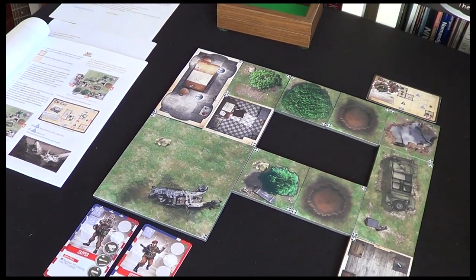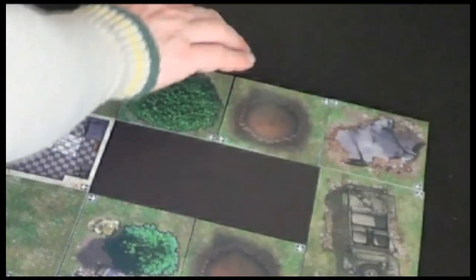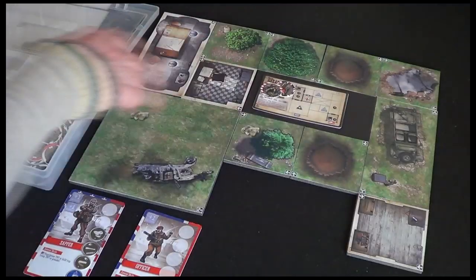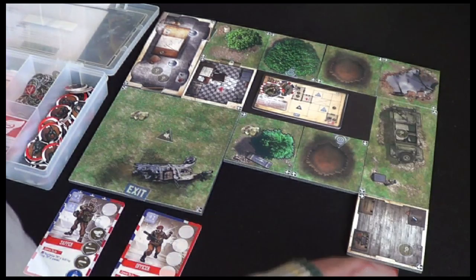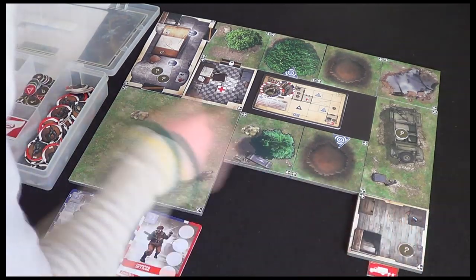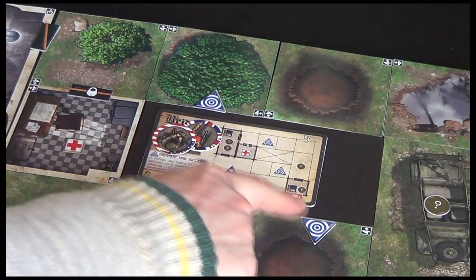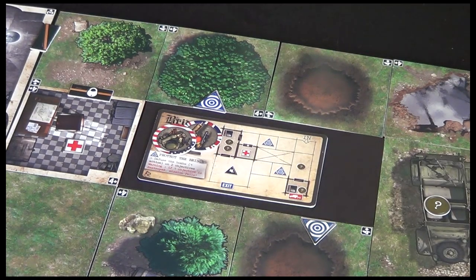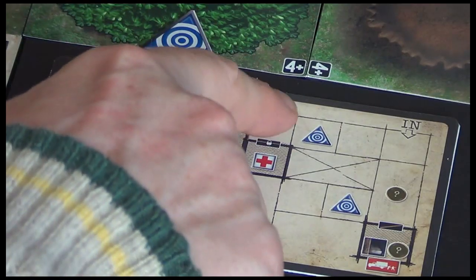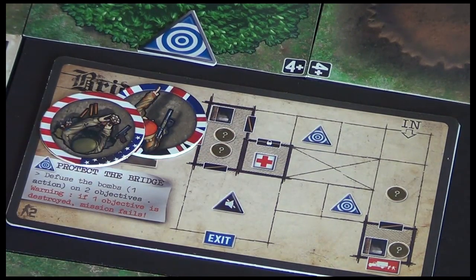And there's our setup - this is Protect the Bridge. Now we can go about placing our tokens as illustrated. We've got enemy reinforcements coming in here, a stairwell here and an open door. Our objective is to protect the bridge and defuse these two bombs - if one objective is destroyed, the mission fails. Each of these objectives, and also any other triangle objectives you see, like an MG42 nest, at each of those points we need to place an enemy token.